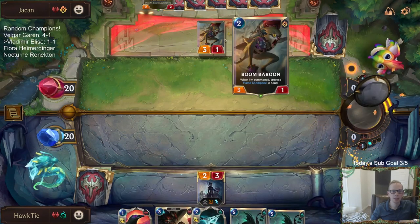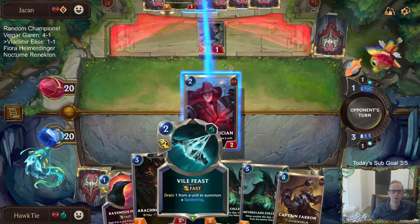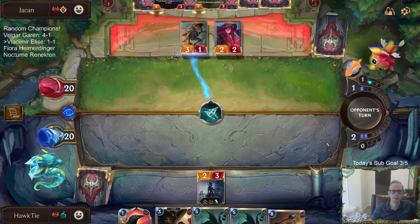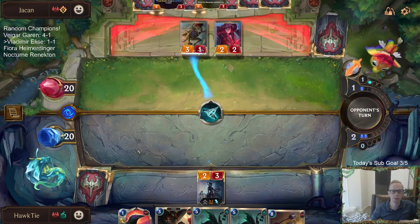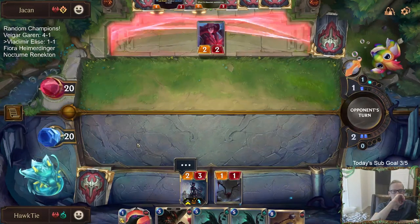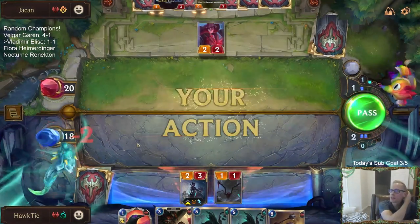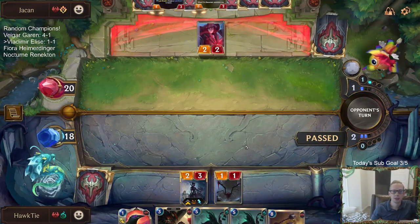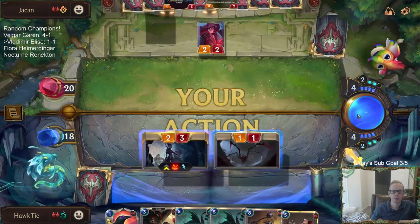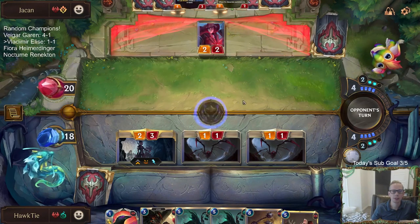Don't want to trade because we can have Vile Feast. They would have gone Draven here — I'd add Sentry Flock. I guess I was passing, attacking before the Twin Blade Revenant comes in to block Elise.